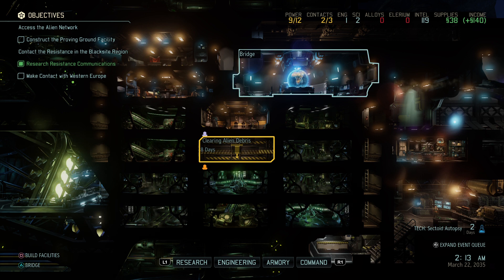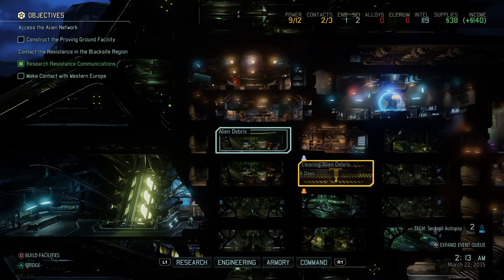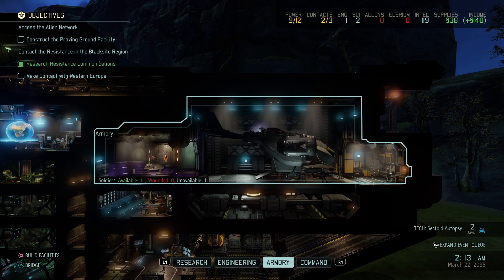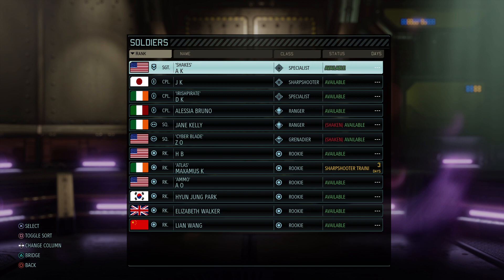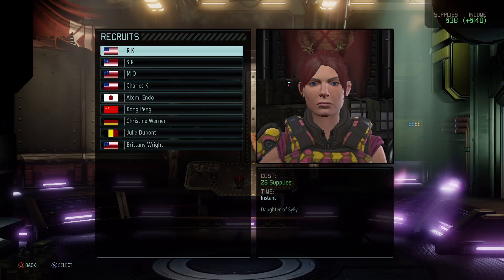Construction of the proving ground facility, make contact with the Western Europeans. So I would definitely clear this out — make that the proving ground — and then after that, power, because we're going to need to build communications. We're over here with very few soldiers in our current inventory of recruits.